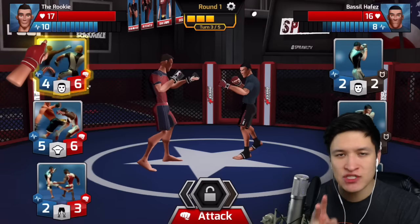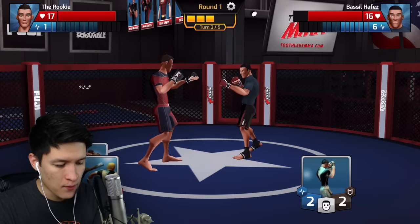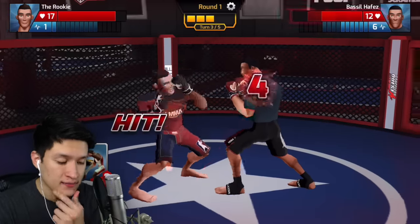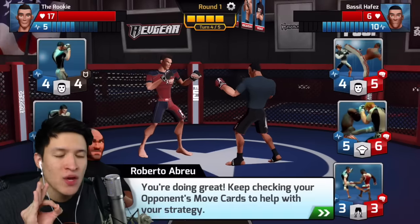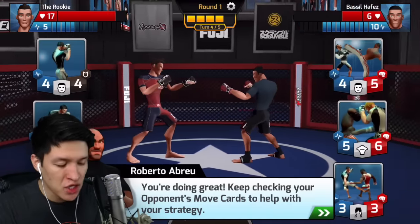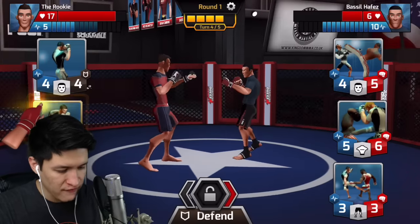Alright, so I have ten stamina, so that means I get two moves. Let's choose these two, lock them in. I'm ready. See how you defend against this? I get it. Take that — right in the chin! That's what you get for having long legs. It was my strategy all along. Keep checking your opponent's move cards to help with your strategy. I get it. Okay, time to defend. What is he going to do? He's probably going to attack me to the chest, so I'm going to defend that.